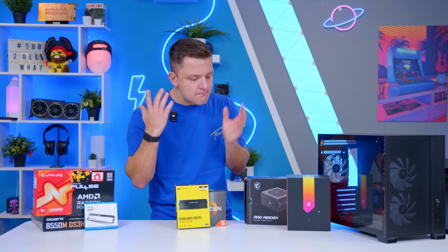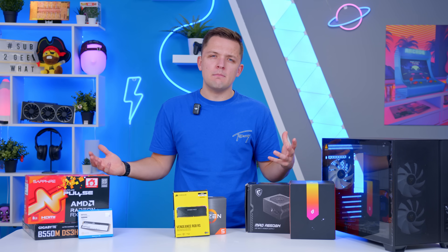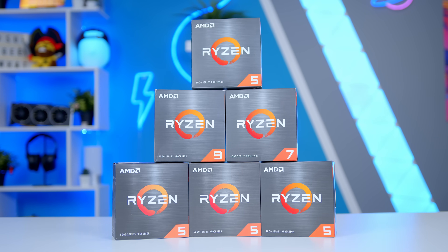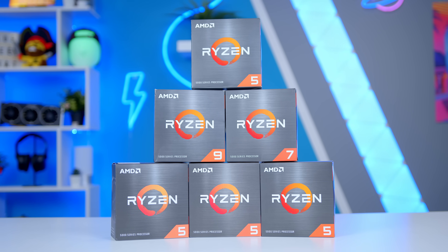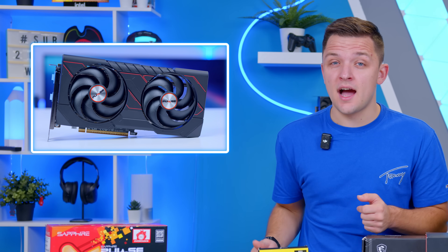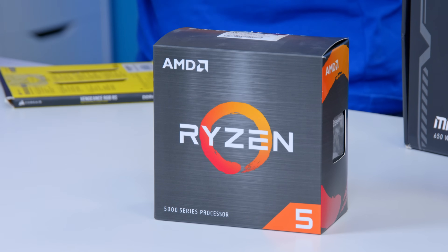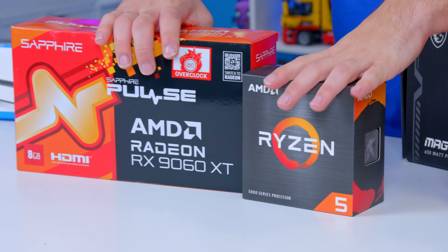This memory shortage is going to go on for quite some time, and when you look at CPU and GPU bottlenecks, a lot of AMD's slightly older CPUs are still more than capable when it comes to building a gaming PC with modern graphics cards. That was why I settled today on the combination of AMD's Ryzen 5 5500 and the RX 9060 XT.